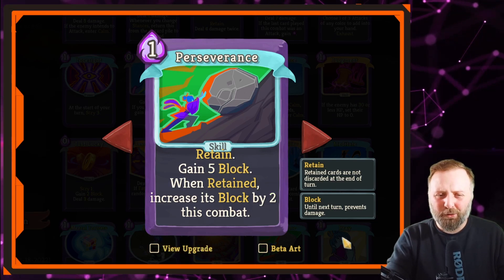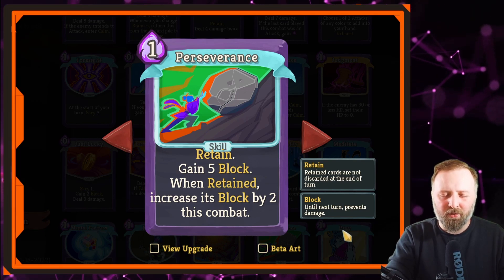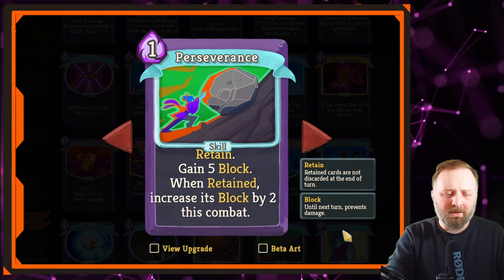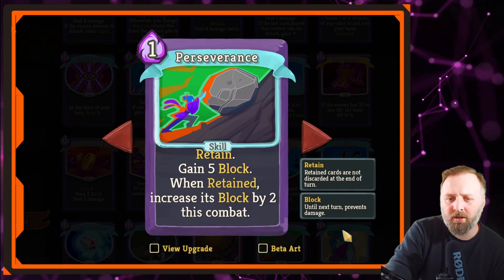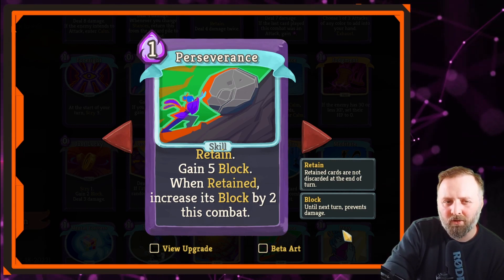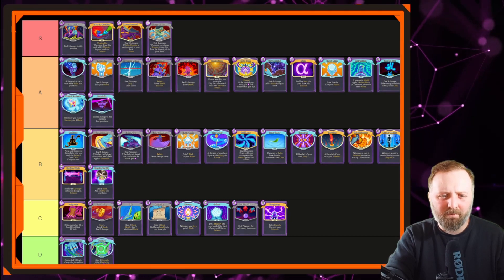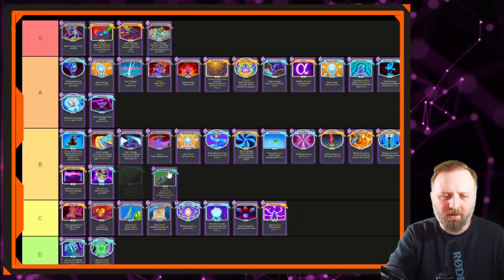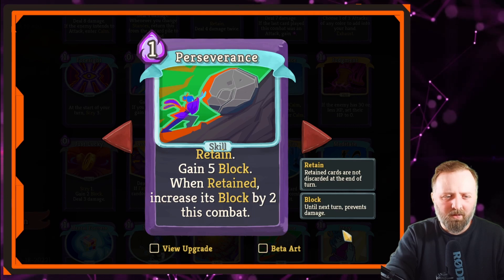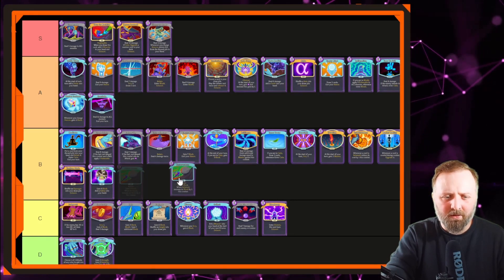Perseverance — it's just okay. It gets better as the game goes on, but you want something dealing effects to the board this turn. Technically it's ramp, but not very good ramp. If you've got two block cards in your deck in Act 3 and you're offered this, take it. If you've got five block cards and you're offered this, don't. I feel like it deserves a B tier — it's not horrible, it's just okay. Bottom of B.